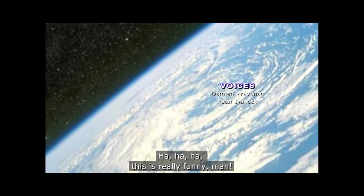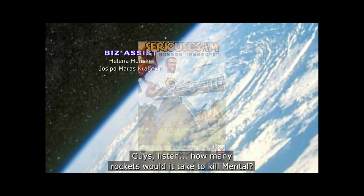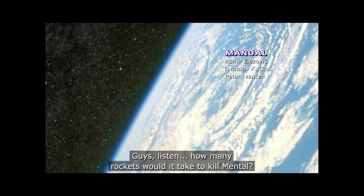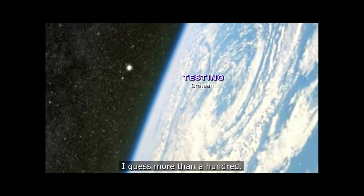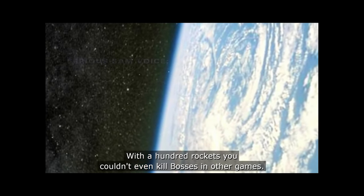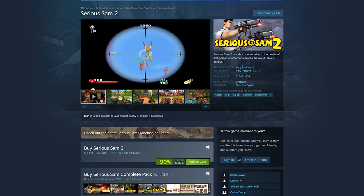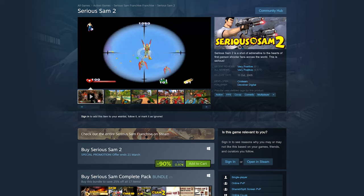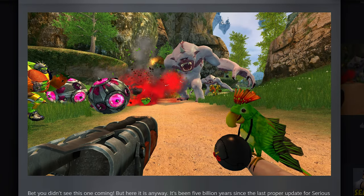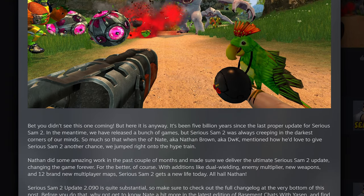Powered by a fully upgraded Serious Engine, Serious Sam 2 — not to be confused with the second Encounter — was released in October of 2005 for PC, together with a very compromised Xbox port. The game is still readily available on Steam nowadays, and that's the version I'm playing, since it got a completely unexpected update back in 2021 which isn't compatible with the retail copies.